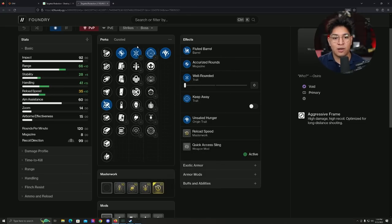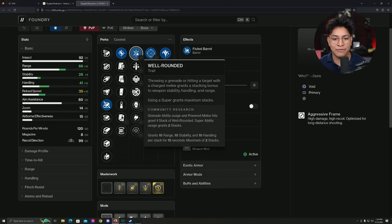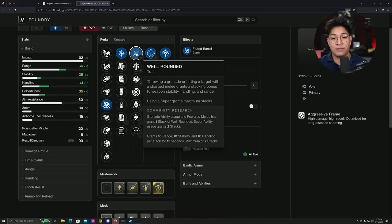When it comes to the first column perk, this is where things get pretty interesting. We have Wellrounded — pretty easy perk to activate. You throw a grenade and you get a stacking bonus to weapon stability, handling, and even range. So right off the bat, you have three stats being increased on your hand cannon that it really benefits from. If you use a grenade build where you're spamming lightning grenades, dust fields, whatever — this is pretty solid. I personally have used it.